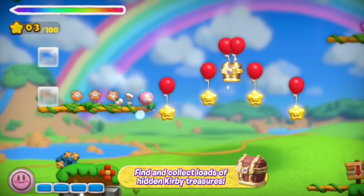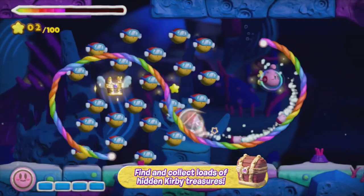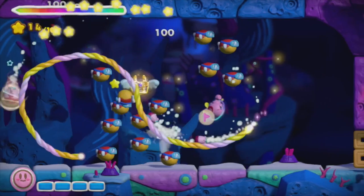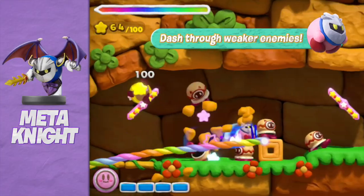Kirby is a long-standing Nintendo character known for his ability to vacuum up enemies and absorb their abilities. In this game, Kirby is able to turn into a vehicle — a rocket, submarine, or tank. Players can also sometimes use amiibo — Kirby, King Dedede, and Meta Knight — to give Kirby extra abilities.